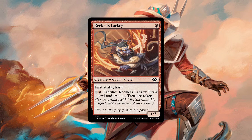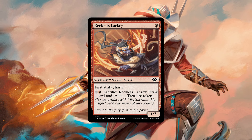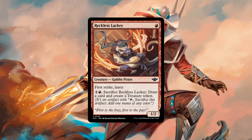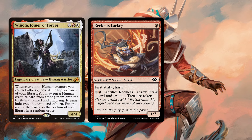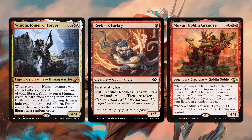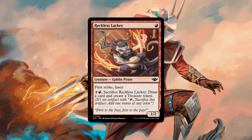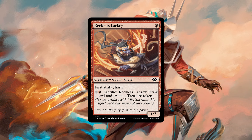We get Reckless Lackey, a 1/2 Goblin Pirate for just one red with first strike and haste. For two and a red you can sacrifice it to draw a card and make a treasure. So is this a Winota card? Maybe even a Mox card? It's interesting — it can block many one-toughness creatures or attack into them without dying because of first strike, and it's a common that can also be sacrificed later.